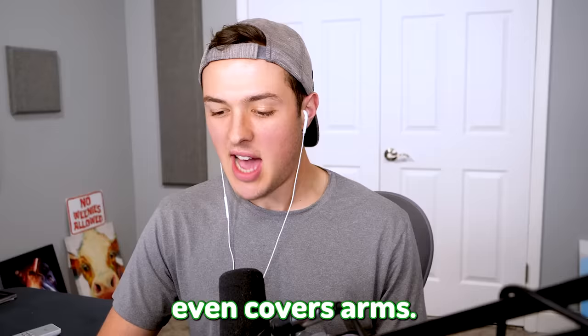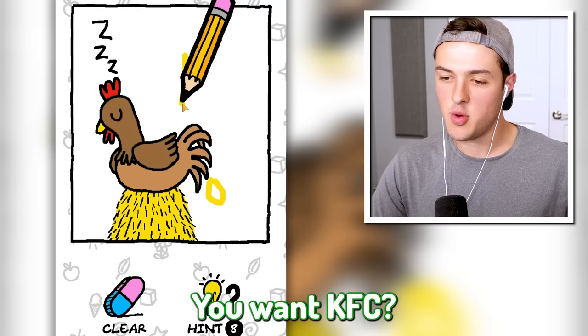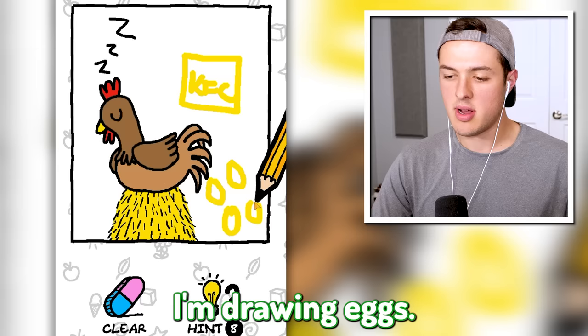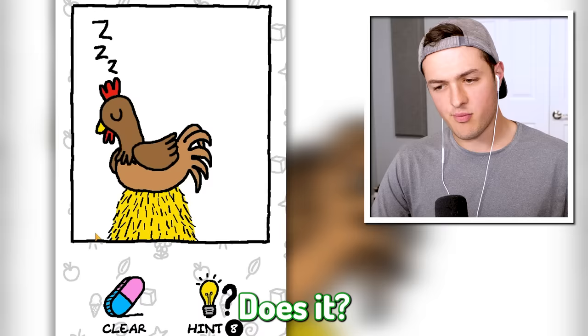Level 23 - draw an egg. Not KFC - draw an egg. You want a bucket of KFC? Fine, we'll do KFC and a couple more eggs. Does it want eggs? I'm drawing eggs. What if I draw a bigger egg? I'm kind of confused - it's sleeping, right?